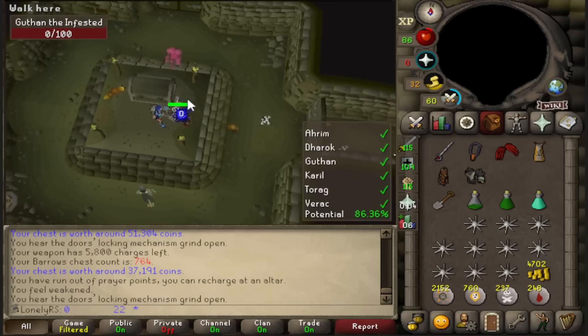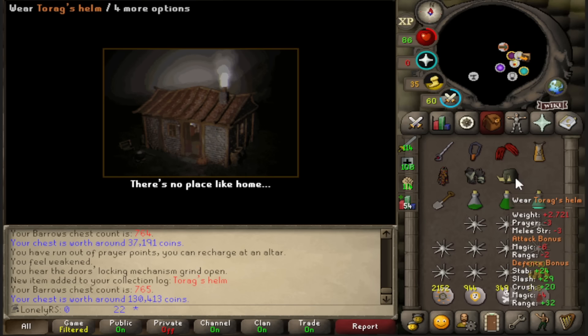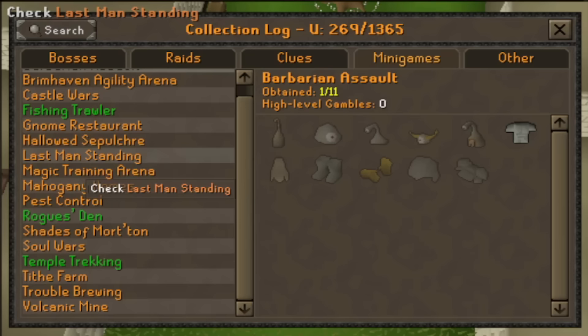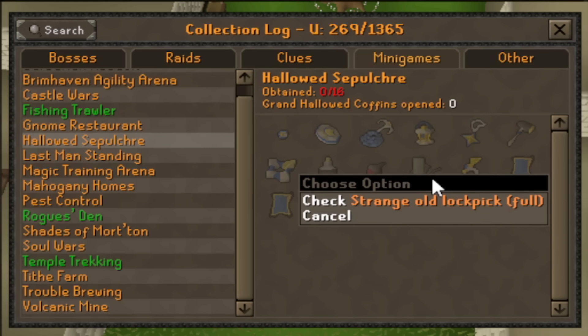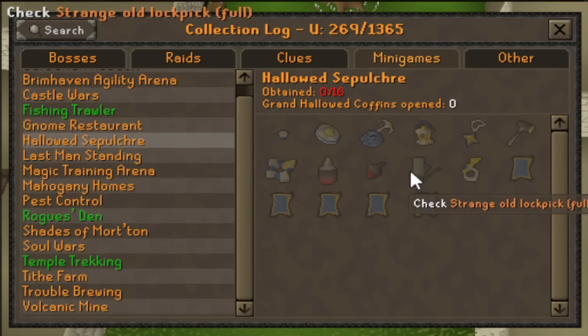There is our first item, the Torex helmet. I just had a realization — I had a realization that makes me want to stop doing Barrows for a little bit. Something I've never done on this account, or really any account, is actually the hallowed sepulchre, and one of the items from here is the strange old lockpick. This item makes Barrows a lot faster, so I think what I'm going to do is actually hold off on doing any more Barrows until I'm competent and comfortable doing hallowed sepulchre to pull a bunch of strange old lockpicks. So for now, let's do something different.